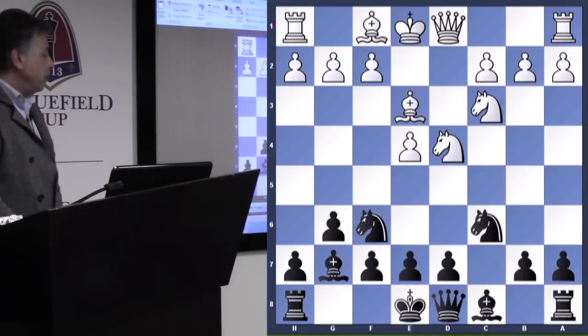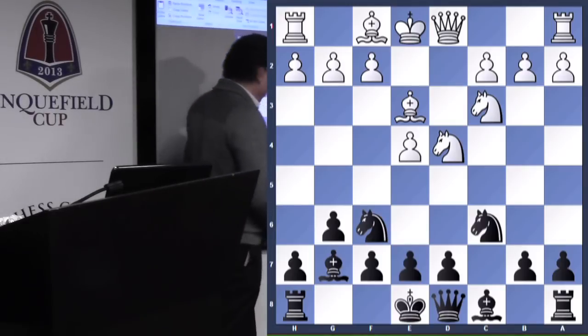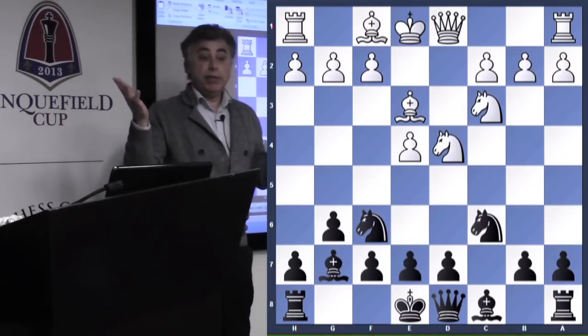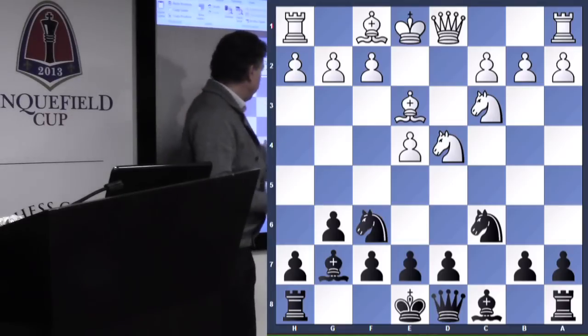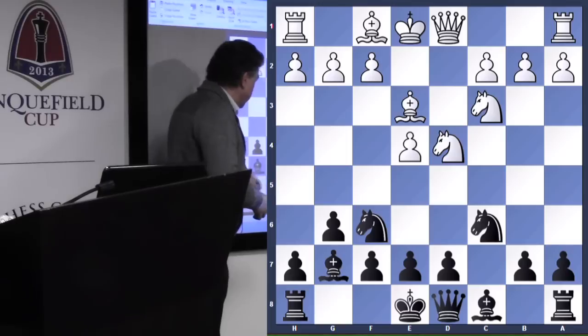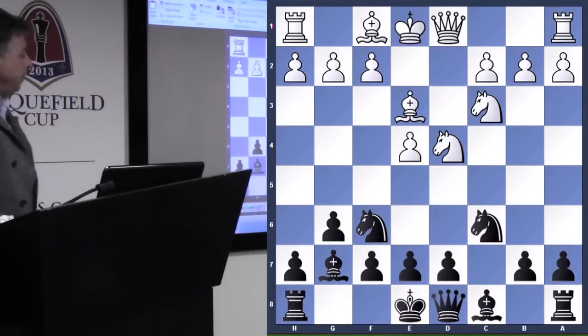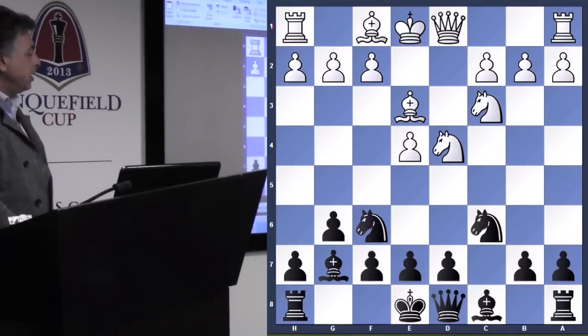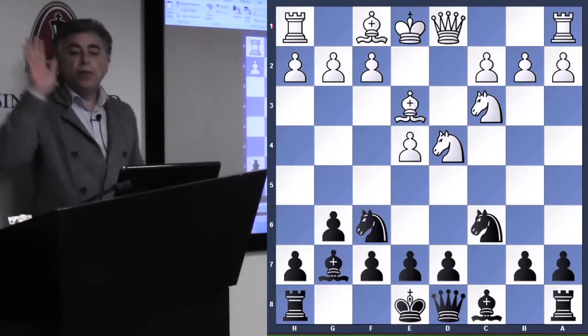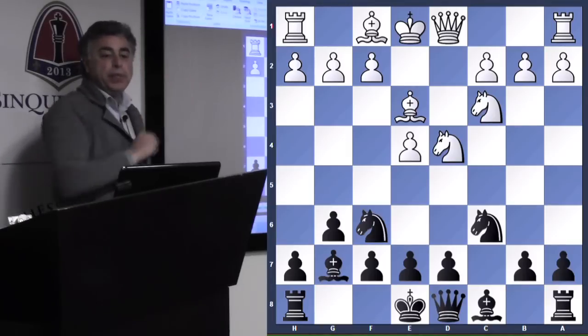Let's sum up what's happened: we've got decent development, we've got our fair share of the center, and we're about to have a safe king. So I'll ask the class — what do you think white should do in this specific position? Throw out some suggestions for good moves for white.